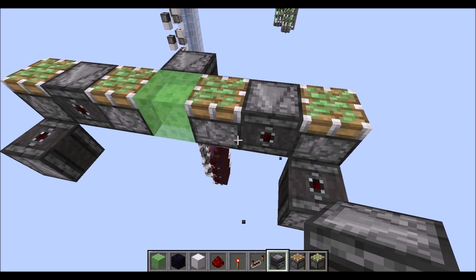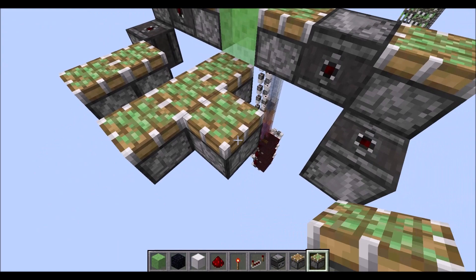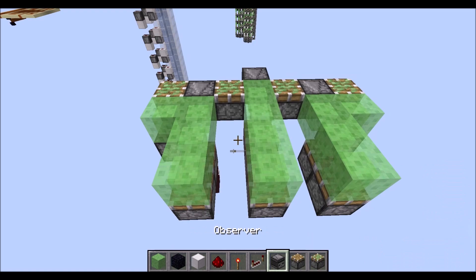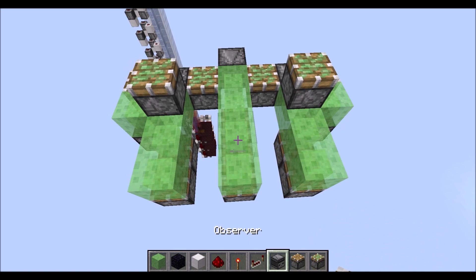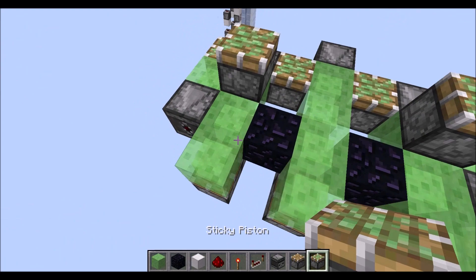Then we need again diagonally three sticky pistons diagonally to the slime block here, then with one gap another two sticky pistons front and back. Next grab some slime blocks, place four in an L-shape here, three there and another L-shape on this side. Then we need sticky pistons on top of those corners, next grab some obsidian blocks and place them in there, then grab two more observers and place them here, and in those corners some more sticky pistons.